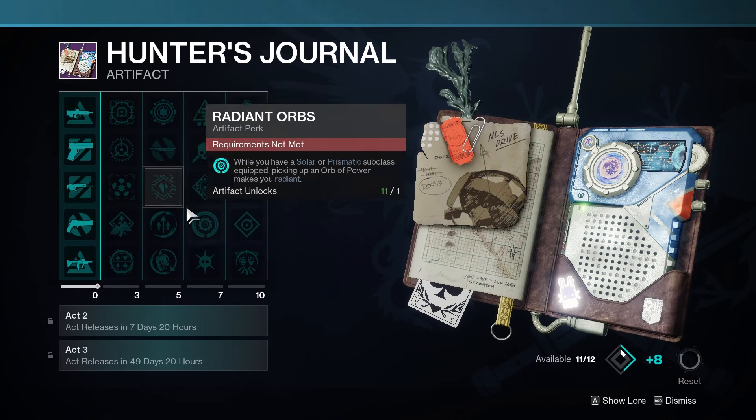Bastion's exotic perk gives you a really nice buff — you'll see what I mean when you see it on an Unstoppable. This might give you a reason to put down your One-Two Punch shotguns. A lot of Syntho steps or Strand grapple Hunters like using One-Two Punch with the Proton raid shotgun — really good build — but Bastion might do a little bit more when paired with a One-Two Punch shotgun build, even though it's double special.